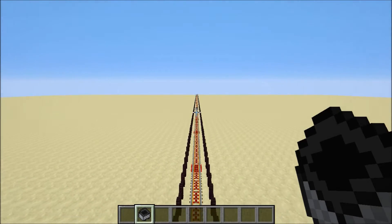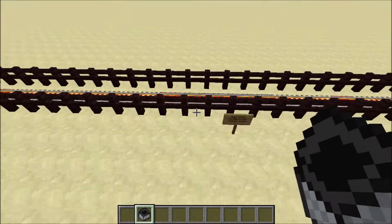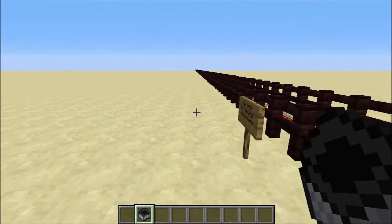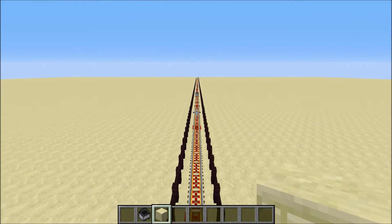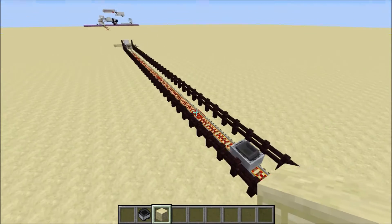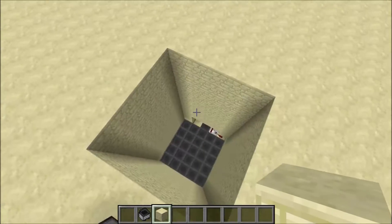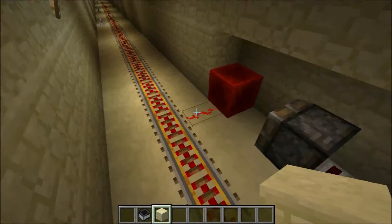It goes through the portal, then we have to go through it. Now it has gone right there, and what it will do is go over these hoppers. These hoppers have rotten flesh inside them, so only rotten flesh can go through the hoppers — not the diamond or any other item you put in the minecart. This is a really nice way of filtering that item out. There were five or six hoppers and every hopper had one line of rotten flesh so they did not take any other item.